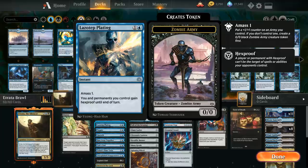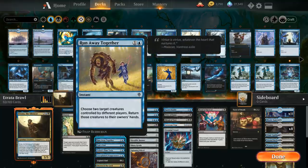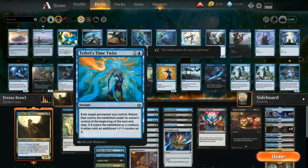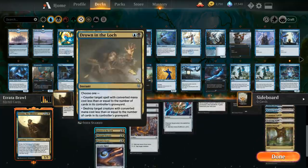Drawbridge speeds up our clock. Disdainful Stroke is a counterspell for more expensive cards. Lazotep Plating is a nice way to give Etrata hexproof in response to opposing removal. We've got Negate to counter non-creature removal spells or planeswalkers. Quench is another cheap counter. Runaway Together can bounce Etrata and an opposing creature at the same time. Tail's End is a great counterspell in this format since everyone has access to a legendary spell. Legion's End is a nice cheap removal spell, especially against persistent petitioner decks.